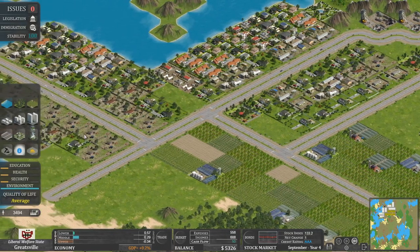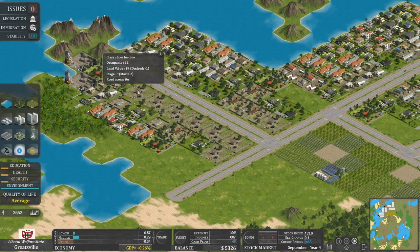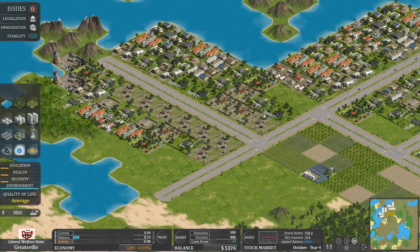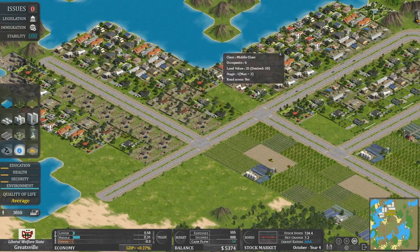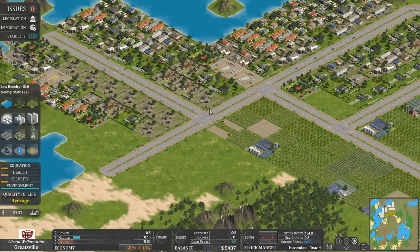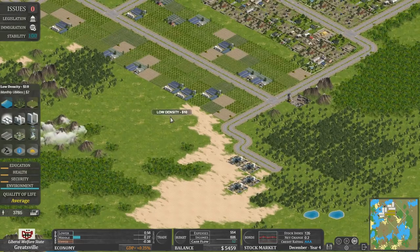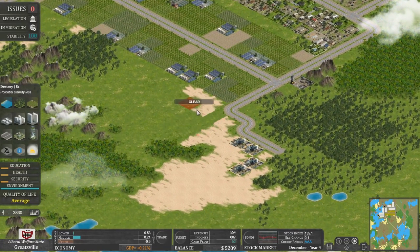Land value's good there. Land value over here is tits — this is the wrong side of the tracks. Very much the wrong side of the tracks. Land value six. Dirty. There's a park right there — this really must be a bit of a piss place. I think the park is actually probably best there. I could get more farmland here, then we really could sort out our cash.